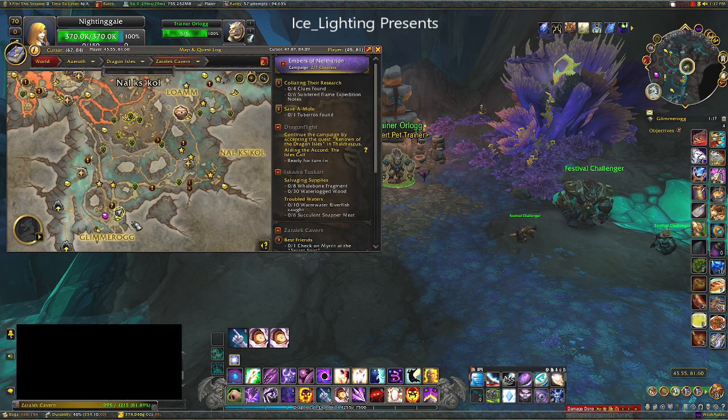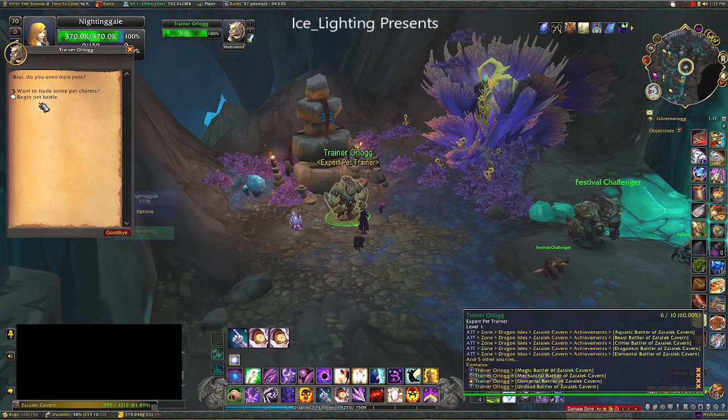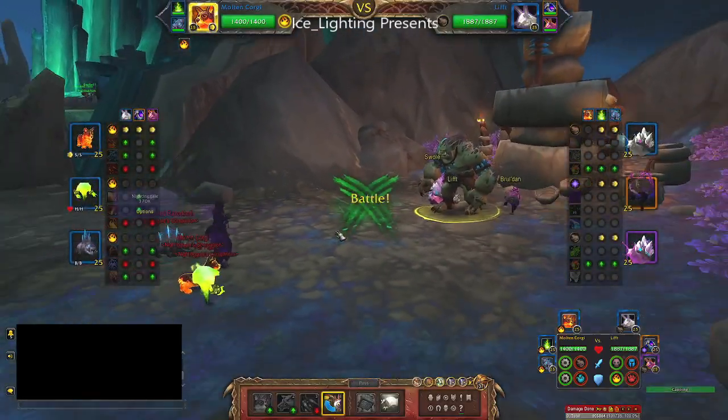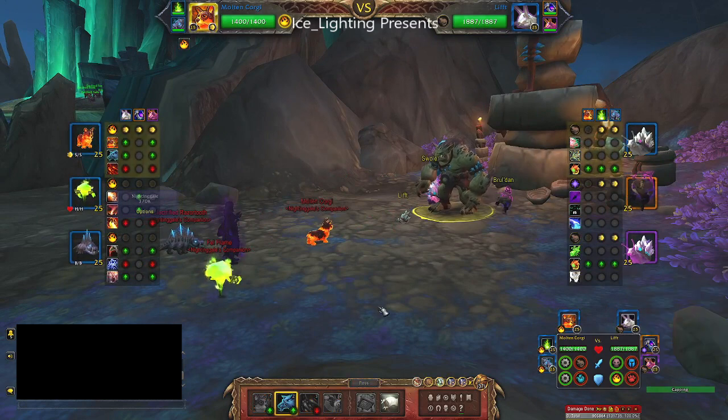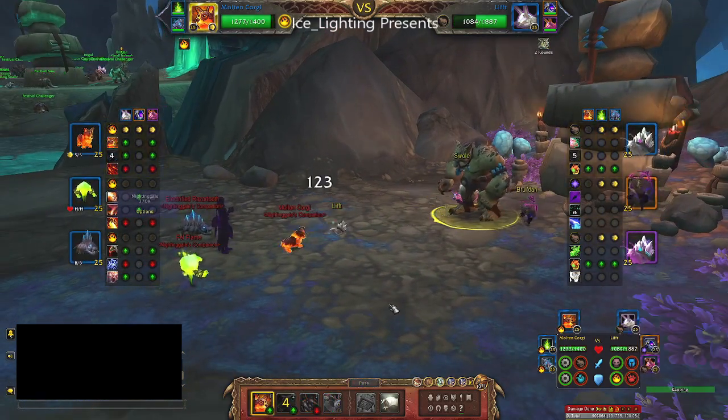This is Elemental Battler of the Zyrelick Caverns and you'll find this battler over here. So this battler has three pets, two that are Critter and one that is Magic. And Critters do a lot of damage to Elementals, so this took me quite a while to get right.